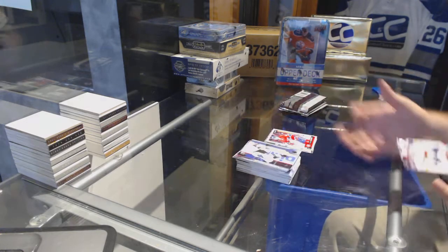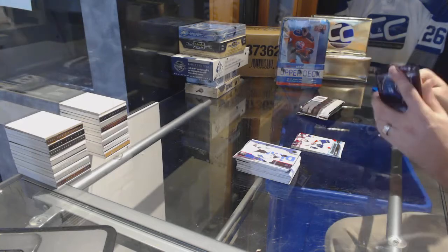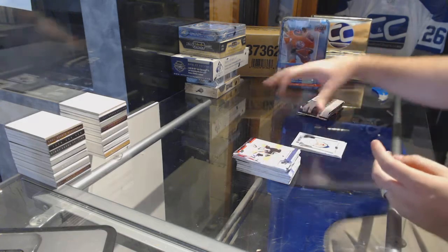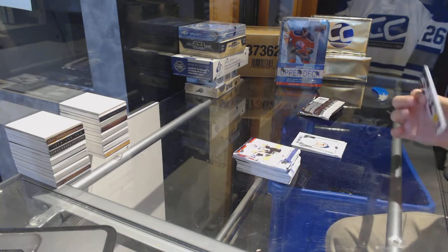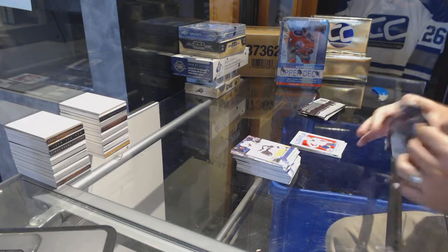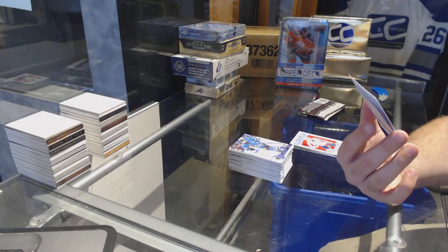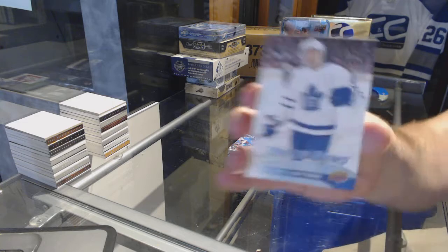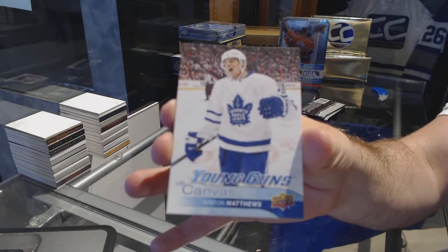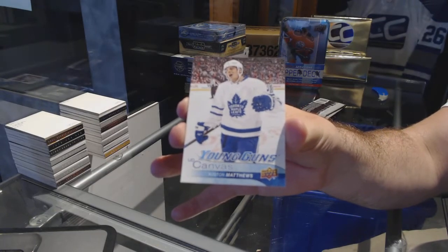We've got for the Florida Panthers young guns — Kyle Rau. Kapanen portraits rookies for the Maple Leafs. Zach Sanford retro rookie for the Capitals. We've got a young guns canvas for the Maple Leafs — Austin Matthews young guns canvas, Austin Matthews.